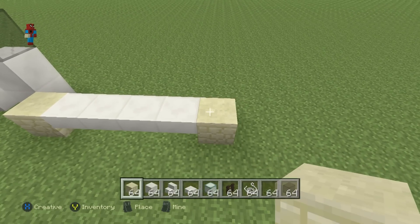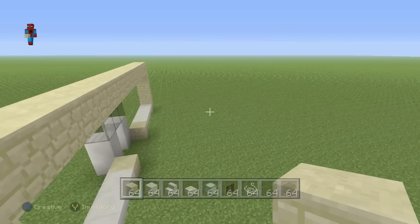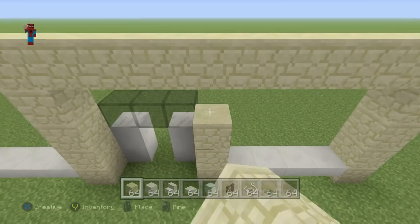Go up by four — one, two, three, four — then go left until you connect all the way back to where you first started. Take the single sandstone blocks next to the entrance that we made and connect them up above to the row that we just formed.